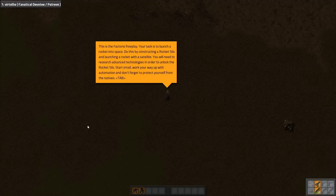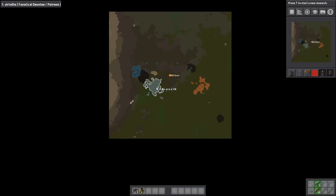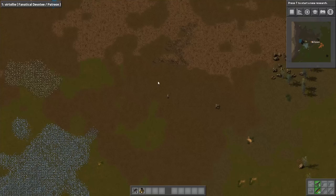Here we are. This is the starting area — big area at 4.7, 4.1. Unfortunately, since this is vanilla with no resource spawner overhaul, we have these annoying shapes. That's just the way it is.